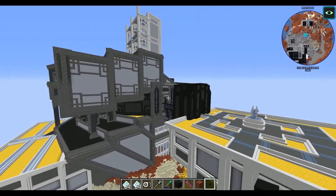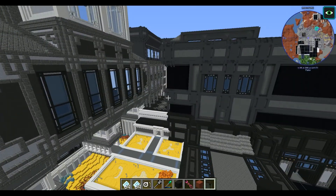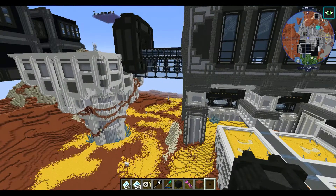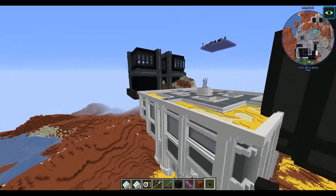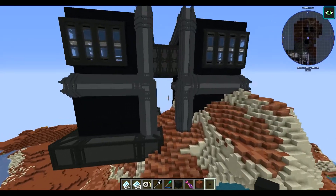We have symmetricality in some of the things — there are axes of symmetry. Lots of lag spikes, big lag, very spike. Holy crap, I need to allocate more RAM. My computer is having a field day. It's the loading of chunks of chiseling bits — takes forever.